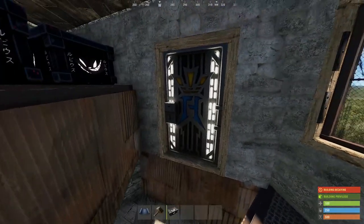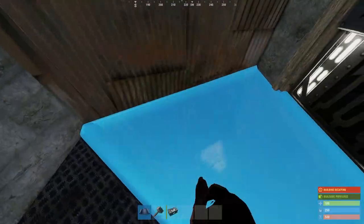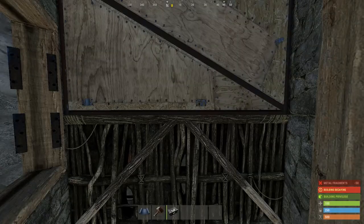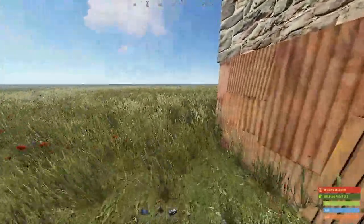This is how you seal the bunker: place a half-wide twig foundation with the soft side showing inwards. Onto this, place a floor triangle upgraded to metal. If we now spawn in on our sleeping bag on the inside, we can destroy the twig, breaking the bunker and allowing us to leave.